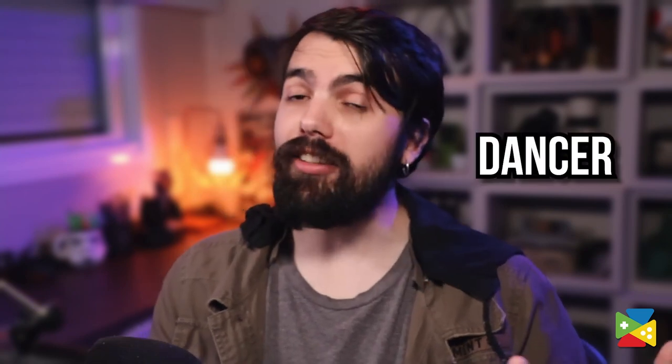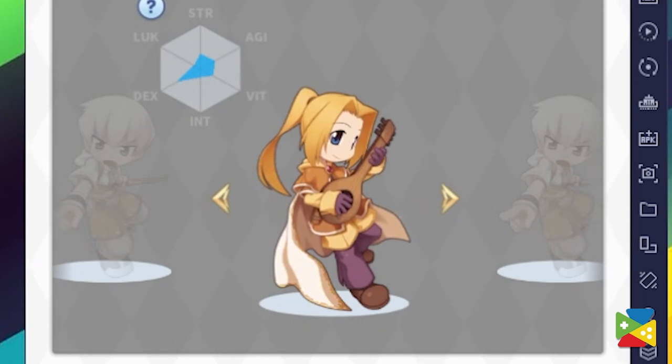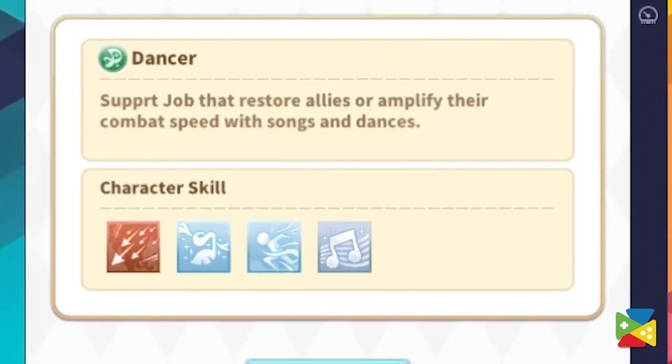The Archer can choose to transition into the Dancer or the Hunter. The Dancer is one of the classes that radically changes the playstyle of the initial job, offering tons of healing and support with less damage than the base Archer. They are more about healing and buffing their allies, making them a DPS-healer hybrid. Nevertheless, they are the best healer in the game, so they are always a welcome addition to the group.